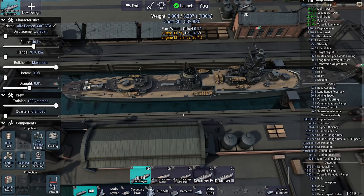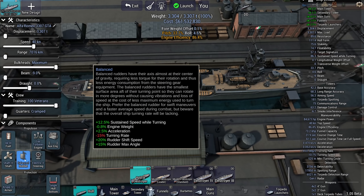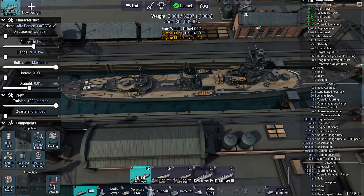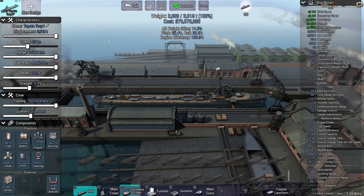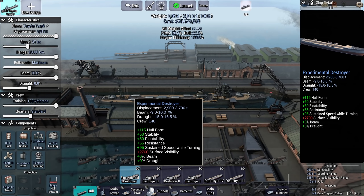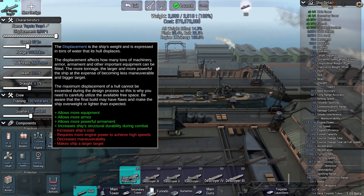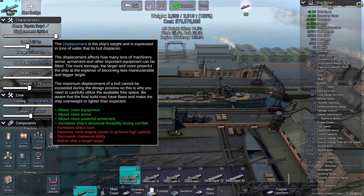This ship is fast and pretty maneuverable. I gave them a balanced rudder to make them more efficient in the turn and to maintain their speed while turning. They're going to need that, because they're going up against the Toyota Torp 4 — a Japanese experimental destroyer at 3,918 tons. That's heavier than most battleships from 1900.